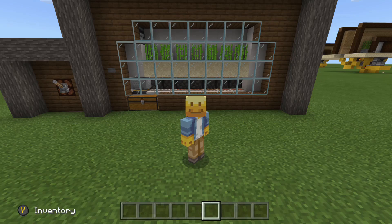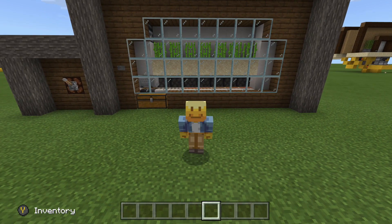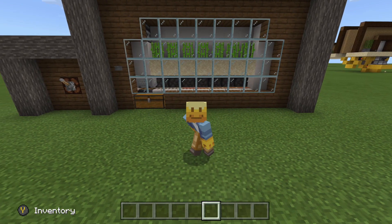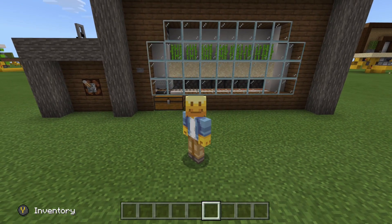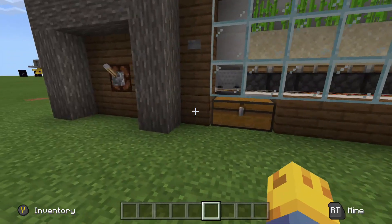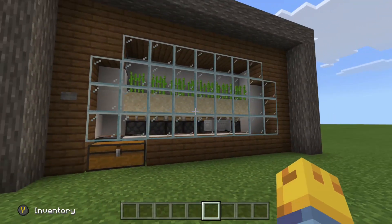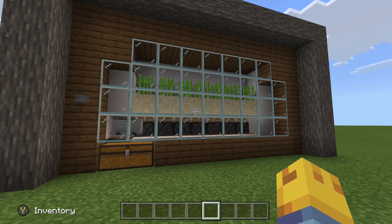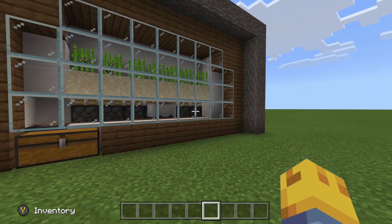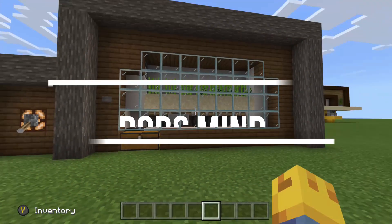Hello everybody and welcome to another Minecraft video brought to you by Rob's Mind. Today we're going to be taking a look at this automatic sugarcane farm. It uses something called a zero-tick technique from Java edition. Although we don't have zero-tick pistons in Bedrock, we can still speed up the sugarcane a whole lot. This sugarcane grows practically instantly compared to the two years it takes in regular Bedrock Edition Minecraft.